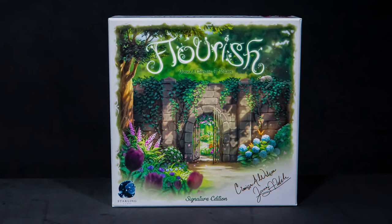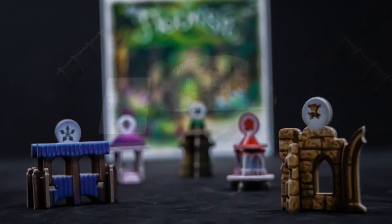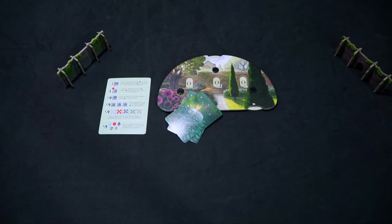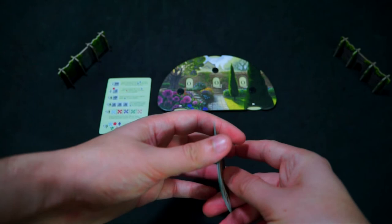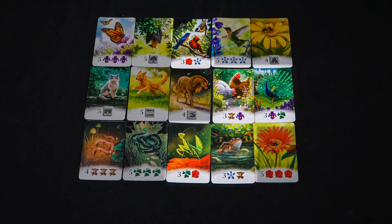If you have the signature edition you will have the two mini expansions: Friends and Follies. Adding these is very simple — the gameplay stays the same with just a couple minor tweaks. With the Friends expansion, you will shuffle and deal two friend cards to each player. They will keep them secret till the end of the game, and choose one to play and score during the end game scoring and discard the other. The way they are scored is four to five points for matching tiles, three points for each pair of matching plant symbols, and four to five points for each set of three matching plant symbols.